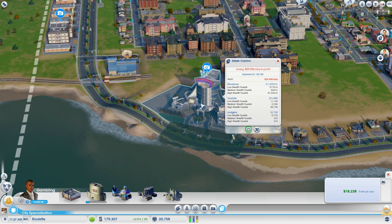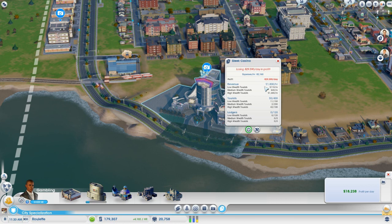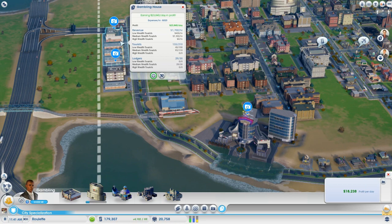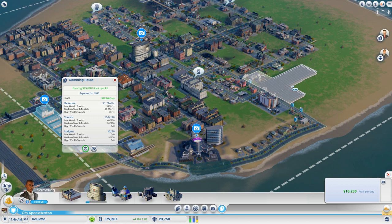This is where we get into the tricky part of the gambling specialization. Because this is the only city in this region, it can't draw tourists from nothingness — it requires other cities. So if you use the gambling specialization in your very first city of a region you won't see the maximum profit potential. Even if you fill the entire peninsula with nothing but gambling houses, it still won't reach maximum capacity because you only have so many people in your city.